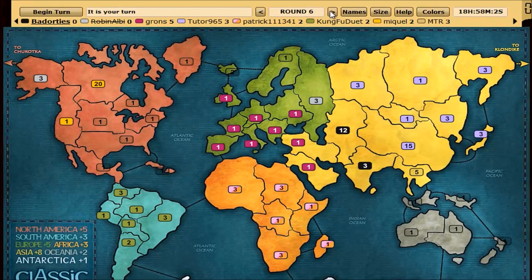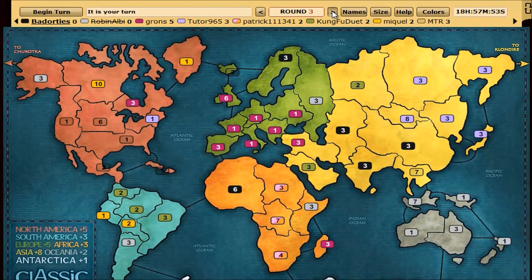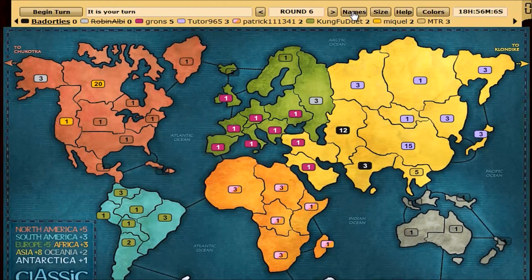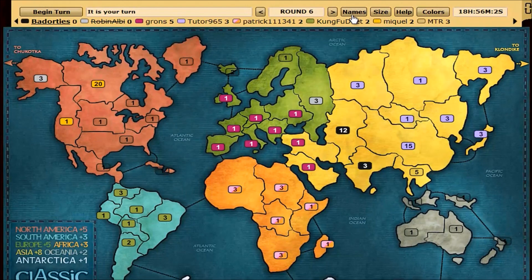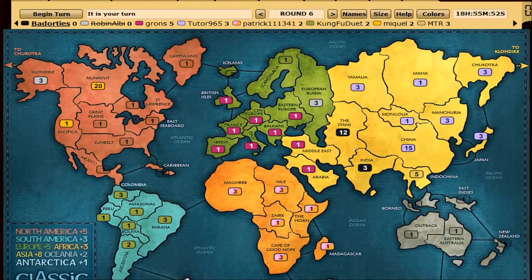These round buttons you might not use too much, but if you wanted to go back and see what the game state looked like in previous rounds you would do that. Clicking the names button here will turn the names of all the regions on or off. You can keep them off if you don't need them, but sometimes you want to refer to a region and you're not sure what it is, so you would click that names button.